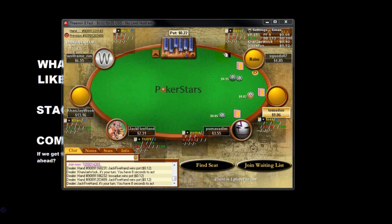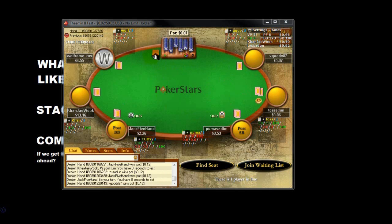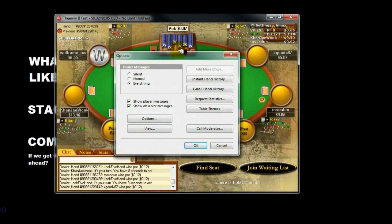Hi, this is John for Outstanding Poker. This is a quick video showing you how to get the street-by-street HUD working on PokerStars using Holdem Manager tool. The first thing we have to do is click on these options and make sure that the dealer messages is set to everything.